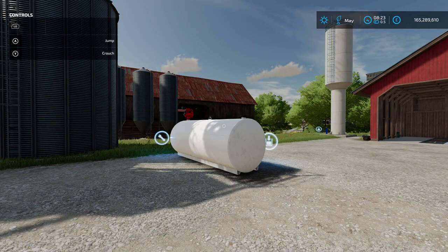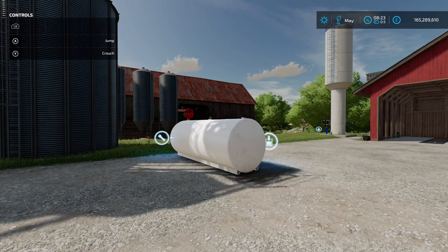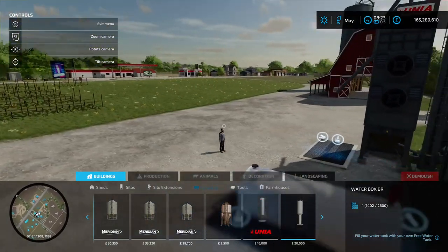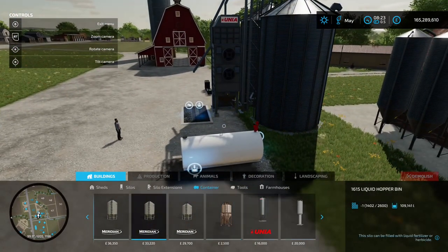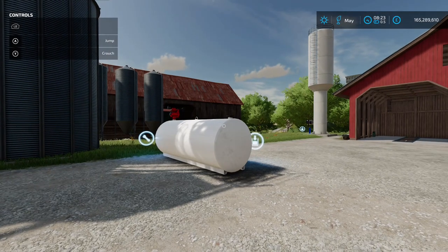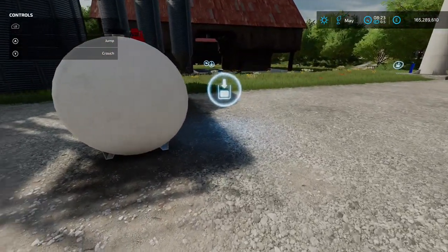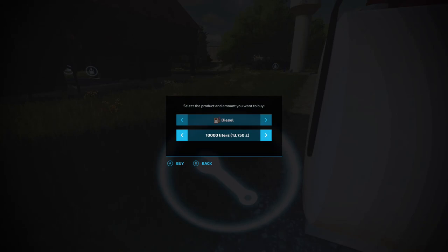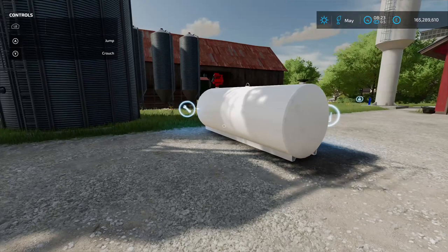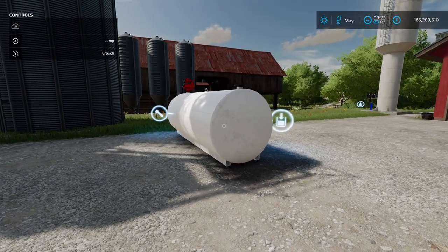Next up is Fuel Tank by Logan9760, 1.26 MB. Found in Construction under Buildings and Containers — 5 grand to place down with a 10,000 litre capacity. You pull your vehicle up there to fill it up, and come round the other end to fill the silo for 13 grand. You can go up in other increments. A fuel tank on your farm to fill up your vehicles — very nice.